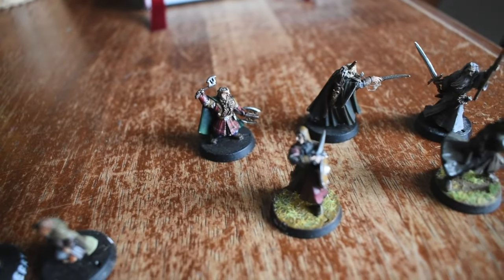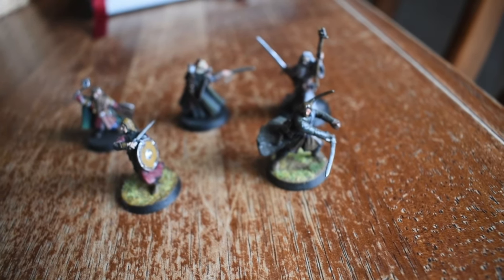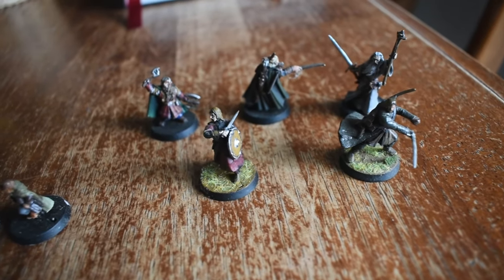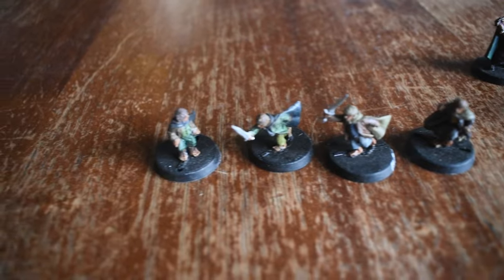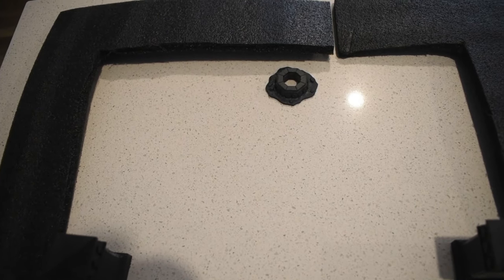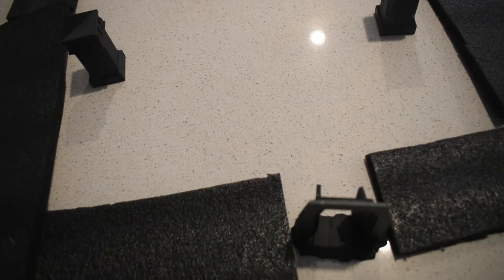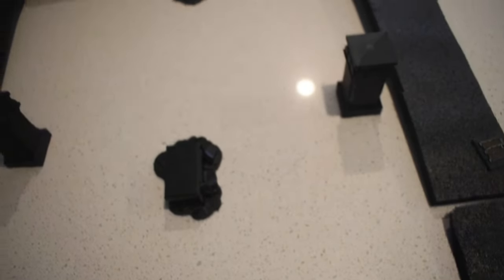We've got the rest of the Fellowship: Gandalf, Aragorn, Legolas, Boromir, Gimli, and the hobbits. You can get the kit which includes plastic pieces for the doors, columns, trapdoors, and the well.